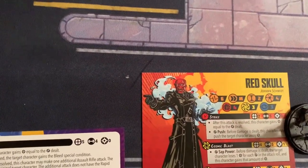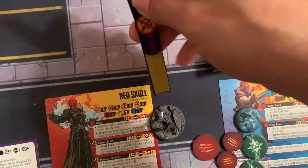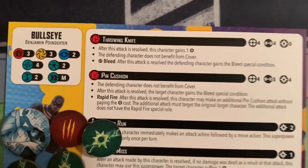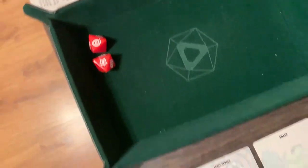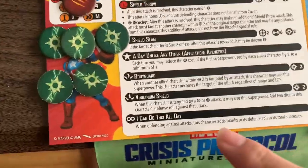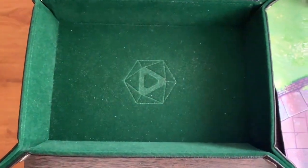Bullseye activates and runs medium toward an objective. He throws knives at Cap — a four-die physical attack — rolling two hits. Cap blocks one and takes one damage plus the bleed condition. However, on his injured side, Cap has 'I Can Do This All Day,' so blanks also count as successes.